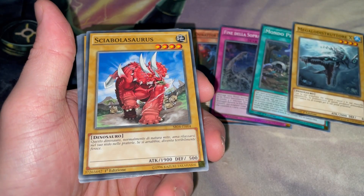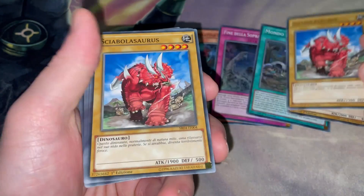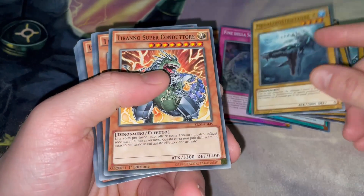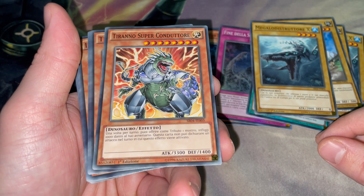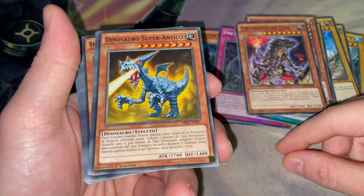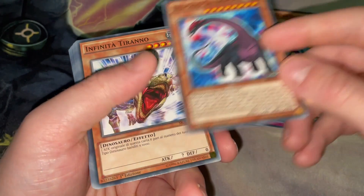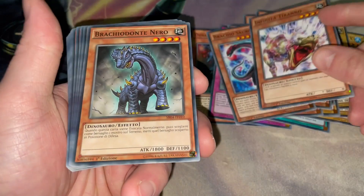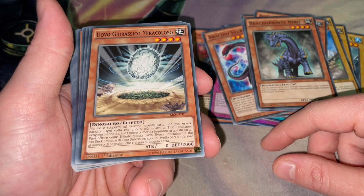We have Megalosmasher X, so that would be 'Megalodistrotore X' I guess — we're taking that. Sabresaurus looks pretty sick — 'Siabasaurus.' Two of those bad boys. There's the other Megalodistrotore. This is the Superconductor, so it's 'Terreno Superconductor.' And 'Terreno Finale' — Dinosaur Super Ancient Brachio, 'Brachiosauropode.' Infinity — we have 'Infinita Terreno.' I forgot this guy.